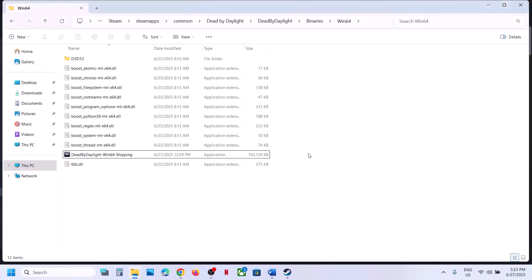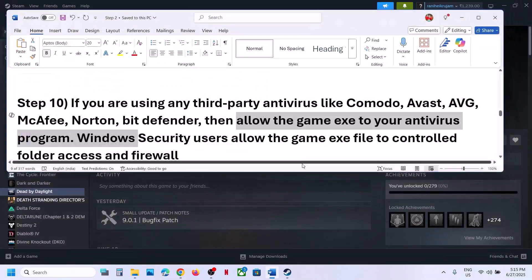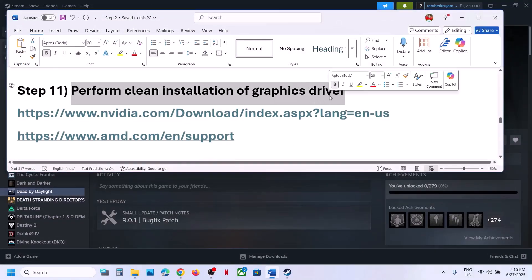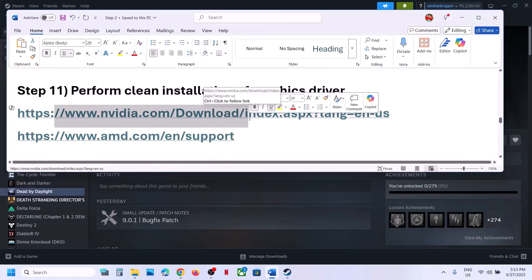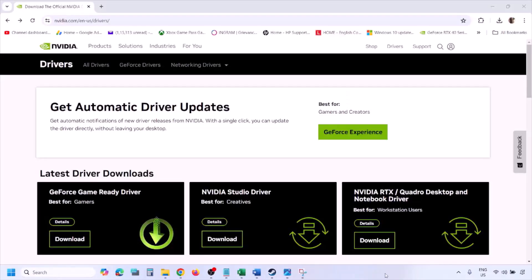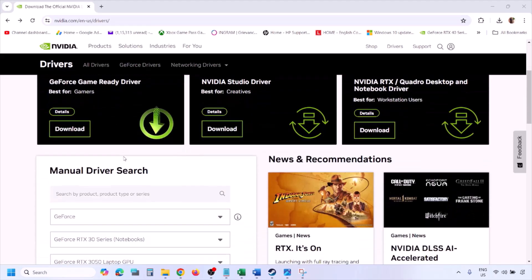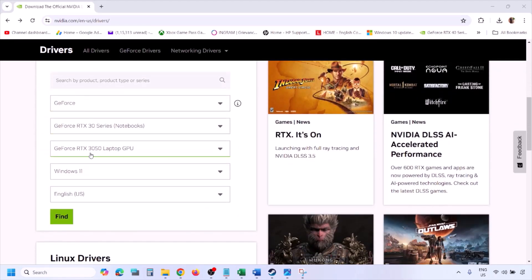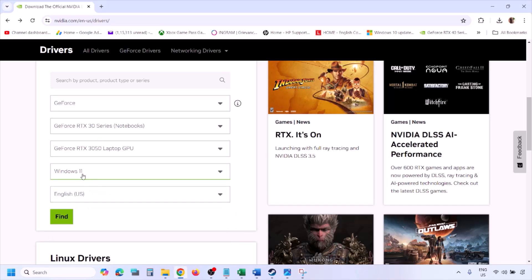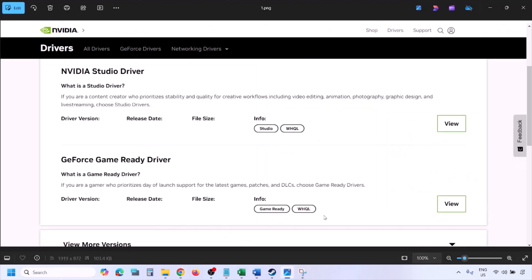Still not working? The next step is to perform a clean installation of your graphics driver. If you have an NVIDIA card, go to the NVIDIA website; if you have an AMD card, go to the AMD website. Select your graphics card from the list, select the correct operating system (Windows 10 or 11), and click Find.